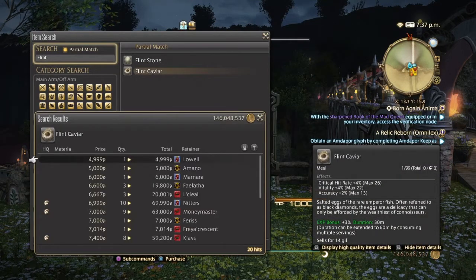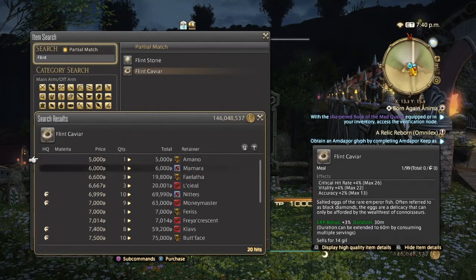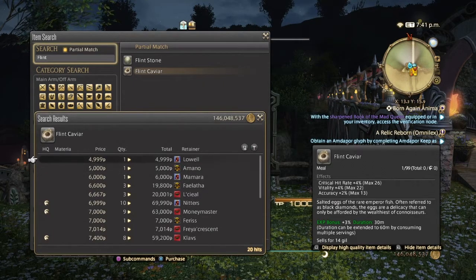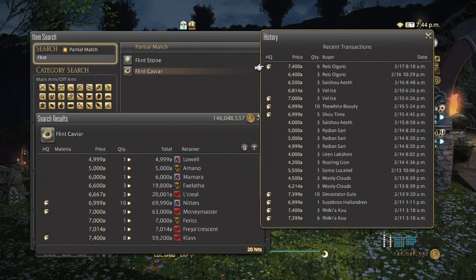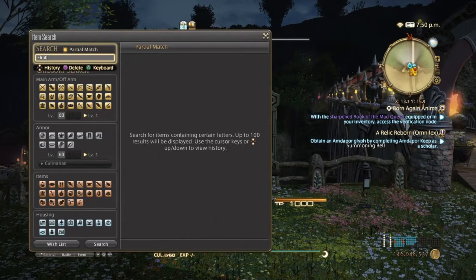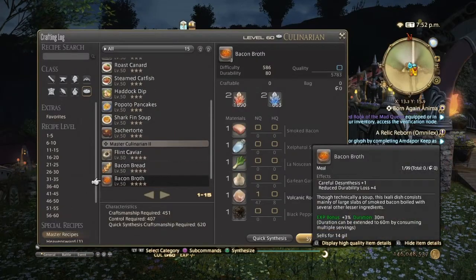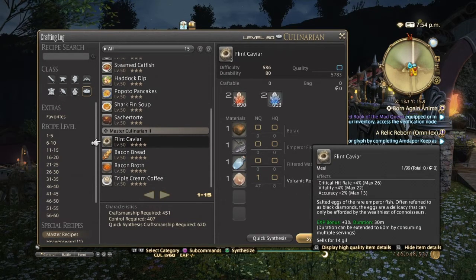Flint Caviar is all over the place on the market board. High quality is around 75,000 to 74,000, and normal quality is down to at least almost 5,000. Not too many people buy A Realm Reborn food because Heavensward food is a lot better, but if you're still in A Realm Reborn, Flint Caviar is probably the best thing to sell. Flint Caviar is pretty much the only really good seller at level 50.